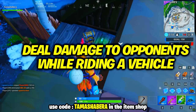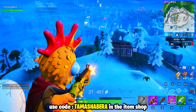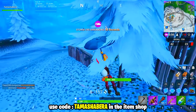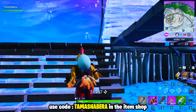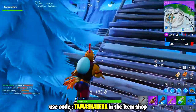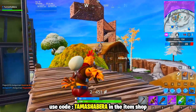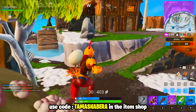The next challenge: deal damage to opponents while riding in a vehicle — you need to deal a total of 200 damage. You get 10 battle stars for this one. If you're really good, you can play solos, ride a quad crasher, change seats, go up in midair and snipe somebody. But if you're like me, play Duos, Squads, or Team Rumble — ask your friend to drive and you sit behind and start damaging enemies. Very easy to complete this way.